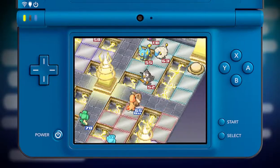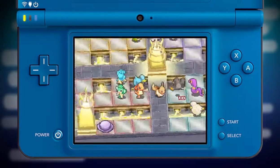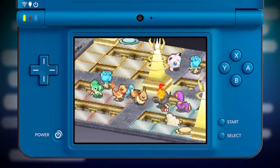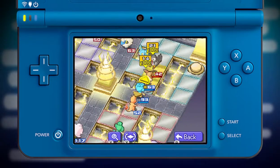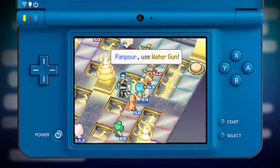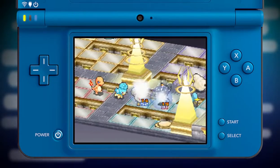When your Pokémon gets close to an enemy, have it attack by selecting the Fight command. Each attack has a certain range, and the range and area of effect differs with each Pokémon. Some attacks can damage an entire group of Pokémon at once. But be careful — you can also hurt your own Pokémon with these attacks.